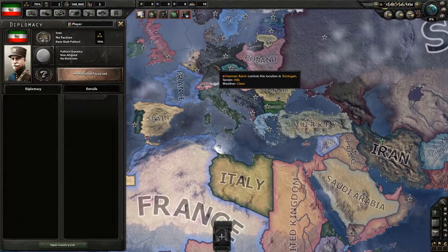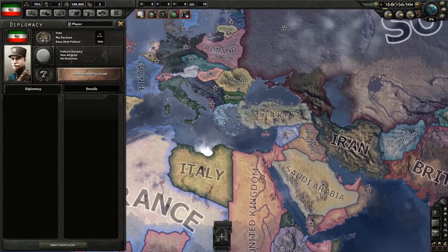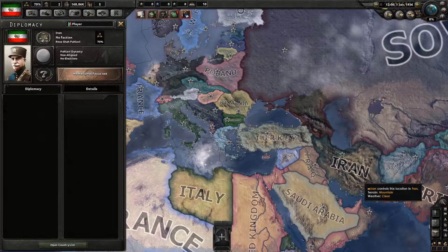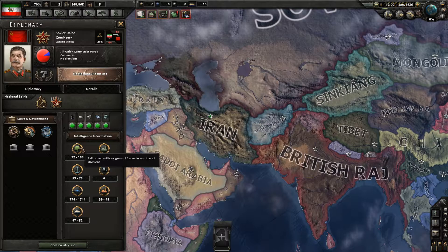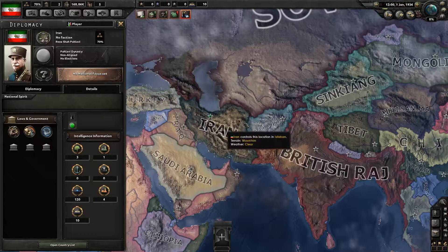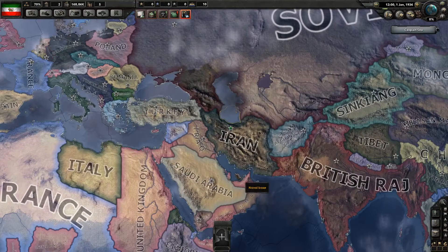Another question is obviously: do I join the Axis or don't I? I can found my own faction, which may or may not be good. But the problem if we join the Axis is, well, if the Germans go to war with the Soviets, then there are the Soviets — they have somewhere between 72 and 188 divisions on the ground, plus an astonishing number of planes. And we don't — we have three brigades. So we probably don't want to butt heads with the Soviet Union any time soon.